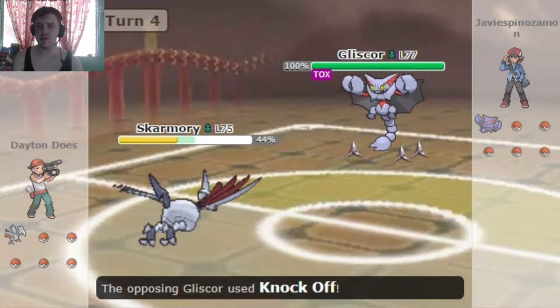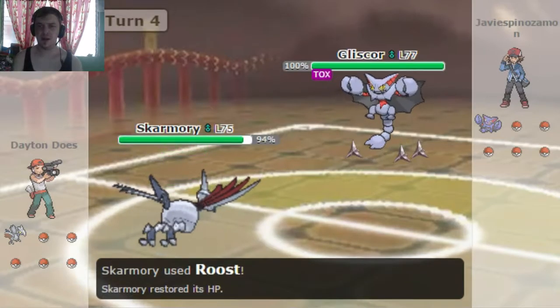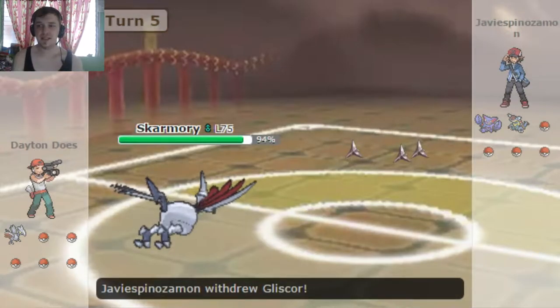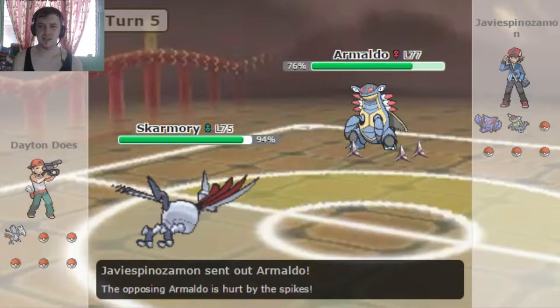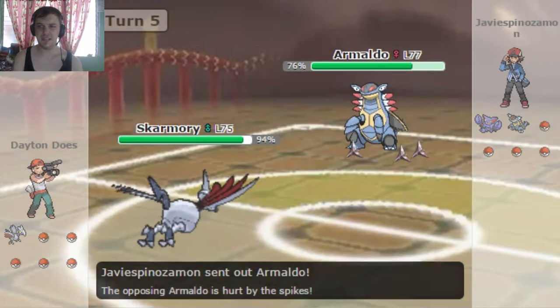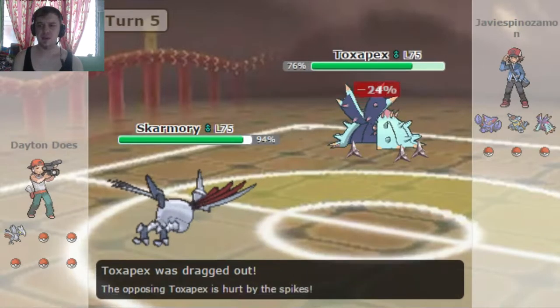He keeps going for the Knock Off, it's doing basically nothing because my item is already gone. So I'm gonna go ahead and heal back up with Roost, and now my Skarmory's almost at full HP again! We're basically at a standstill! He goes for the Armaldo here, which does have Rapid Spin in its moveset. I don't know if he has it on this Armaldo specifically, and I was just Whirlwinding to get the Gliscor out of there.